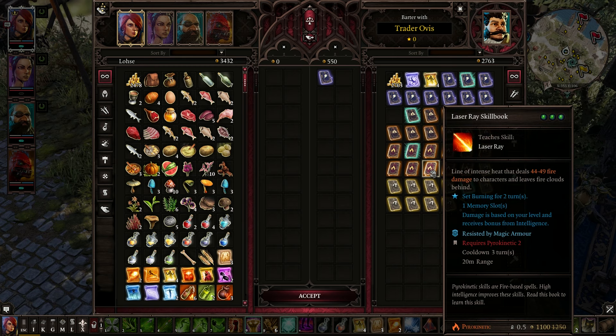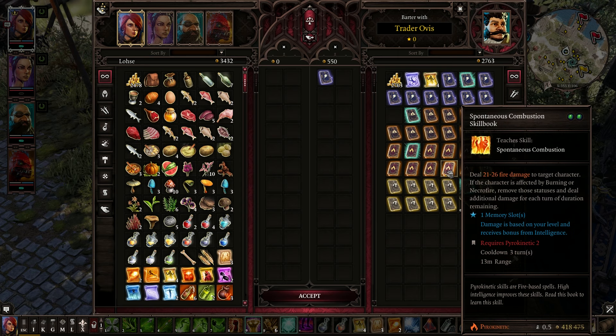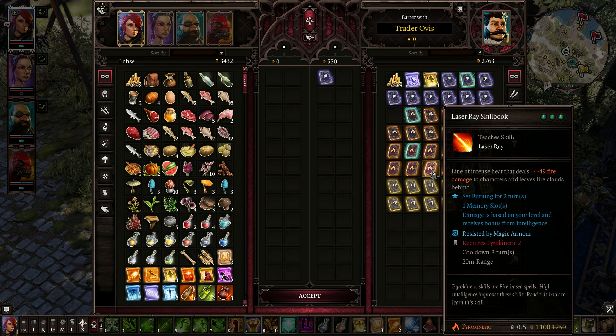Ignition, Haste, Laser Ray — a line of intense heat that deals a ton of fire damage to characters and leaves fire clouds behind. That's great, I actually might get that — it is a lot of damage.